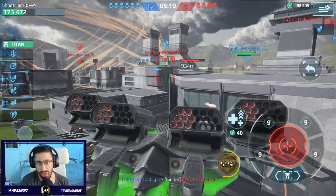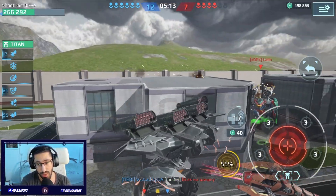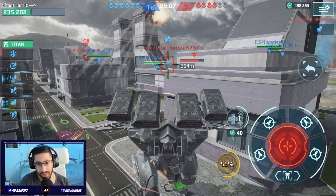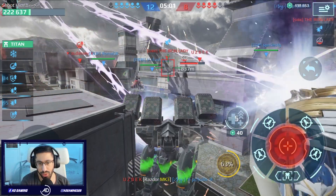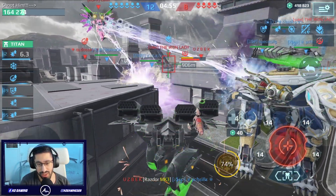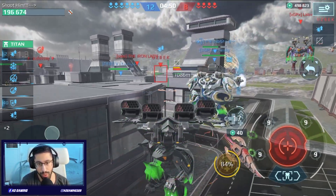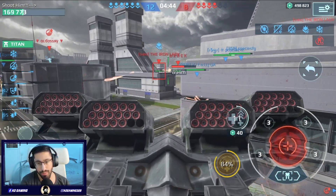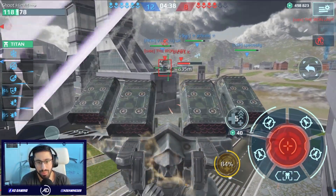I cannot believe it! Did you see how much damage I did to this Arthur? I didn't get the kill, but still, I did some damage! This Seraph is really persistent — he's not gonna stop! I'm still alive somehow even though this Seraph is focusing me. I managed to hit him! The splash damage of the Zenith is really big — it's basically like the Avalanche weapon! It goes through the shields, also Aegis shield and Absorber shield. It's because the splash damage is really big — that's the thing!